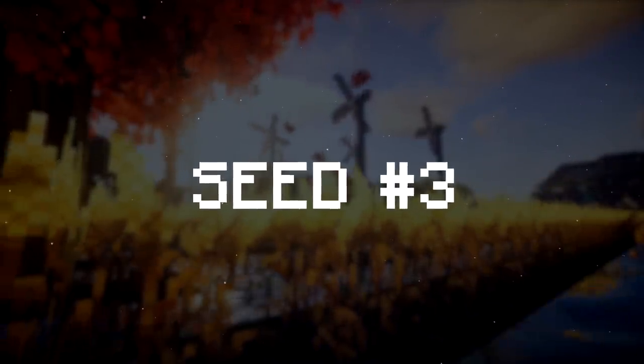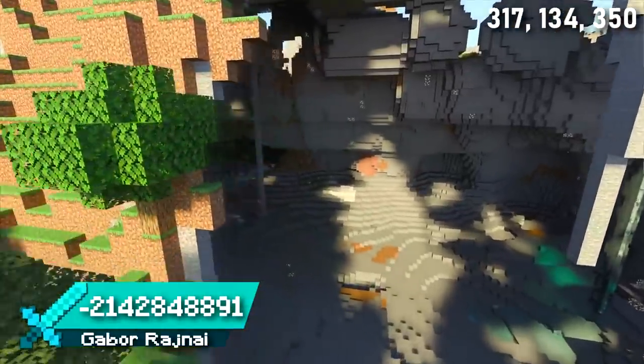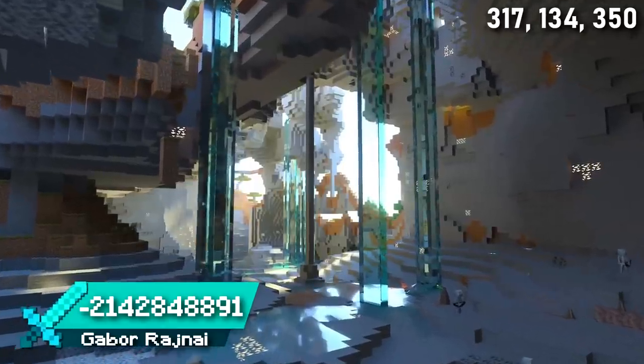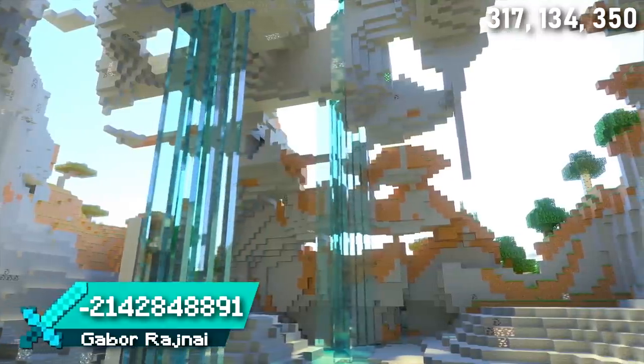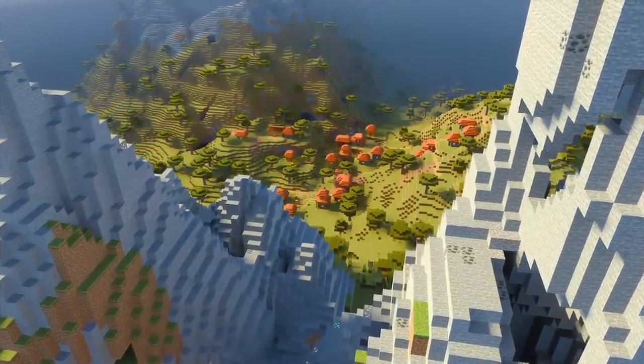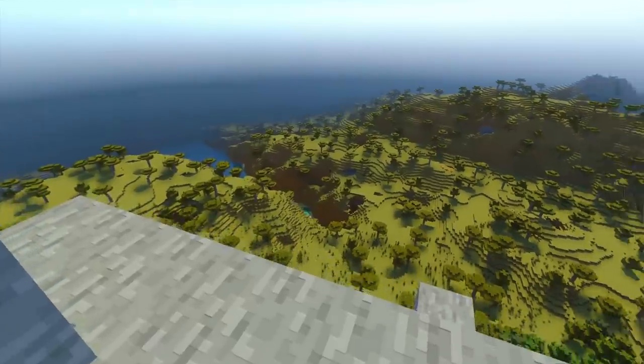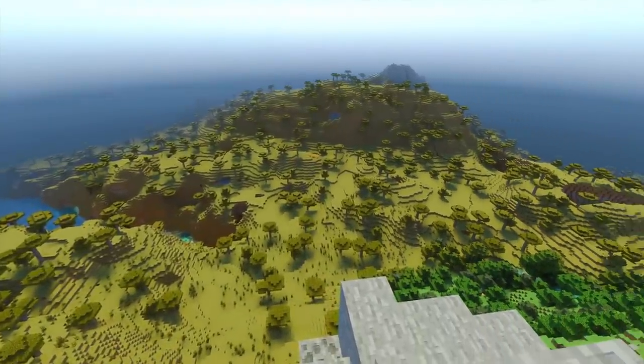Seed 3 spawns you next to a hollow savannah mountain. This mountain has loads of exposed caves around its slopes with waterfalls and large cave systems to explore. Either side of the mountain is a village — one of them has an outpost and the other has a giant portal. There's plenty of savannah plains for building your farmland too.